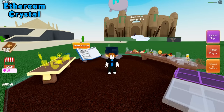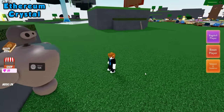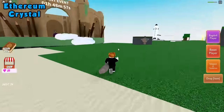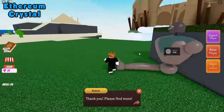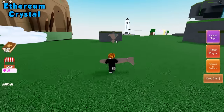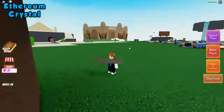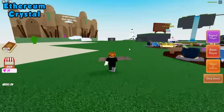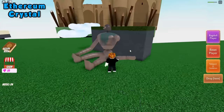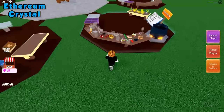For the ethereum crystal ingredient, go ahead and talk to the golem sitting over here. Once you talk to the golem, you'll find his body parts around the map, and we need to collect them and give them to him. So go ahead and grab each body part and take it back to him. Once you've given him all his body parts, he is asking for a brain — so go back to your cauldron, grab a brain, and then take it to him.